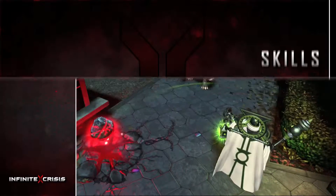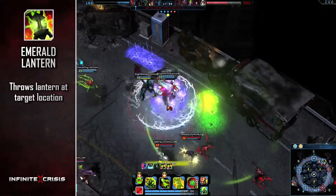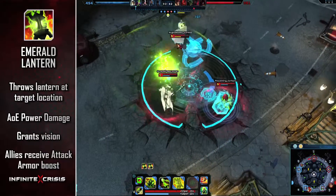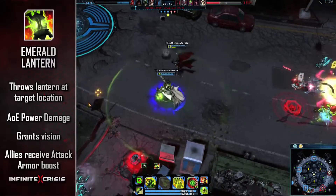Essential to his combat style is his E skill, Emerald Lantern, which throws his Lantern at the target location, deals AoE damage, and grants vision. Allies near the Emerald Lantern receive an attack armor boost. Moving to the Lantern's location retrieves it and reduces its cooldown.